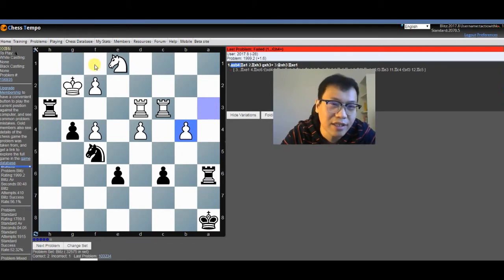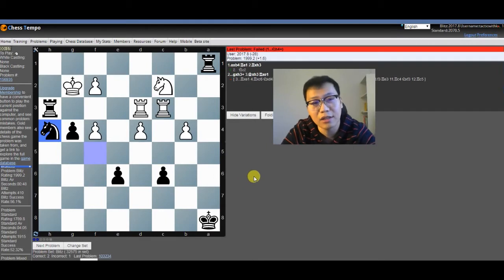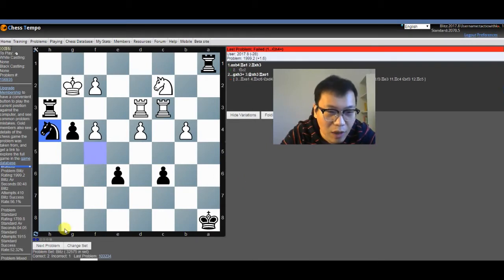If knight h4, king f1. So rook a1 is the best, because the knight has nowhere to go. For example, if knight goes to c2, we could go Qh4 with the check. You got me — so we have 2 correct and 1 incorrect.